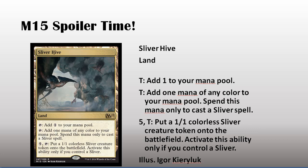Sliver Hive. It's a land. Taps for colorless. You can add one mana to your mana pool, or one mana of any color to cast slivers.